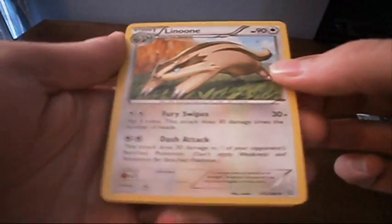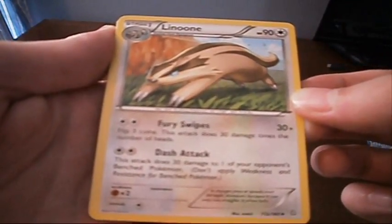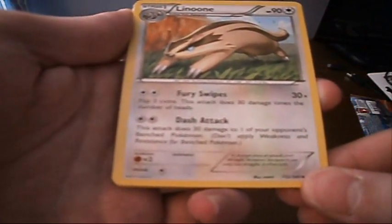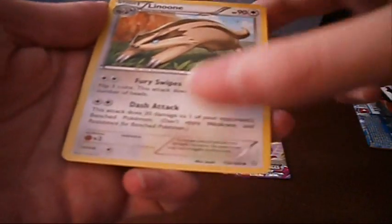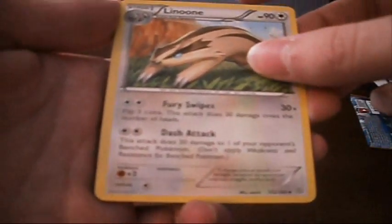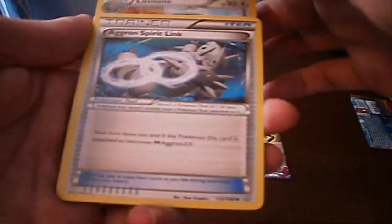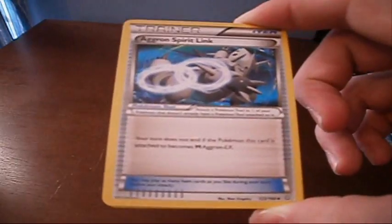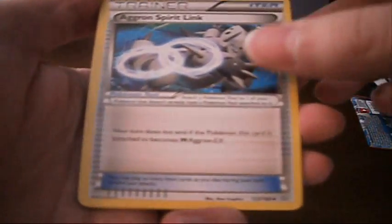We got a Linoone. What's Linoone got going on? Fury Swipes — 30 damage — and potentially you flip 3 coins, this attack does 30 damage times the number of heads, so that could potentially do 90. And Dash Attack deals 30 damage to one of your opponent's benched Pokemon. That doesn't seem super good. Aggron Spirit Link. I don't have an Aggron EX or a Mega Aggron EX, so that's completely useless to me, but it makes it so you don't lose your turn when you Mega Evolve.